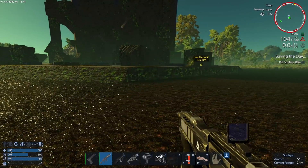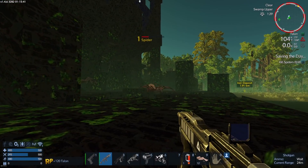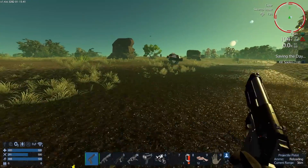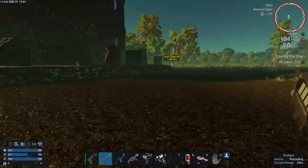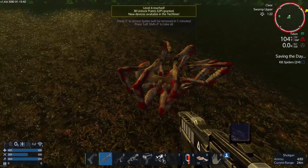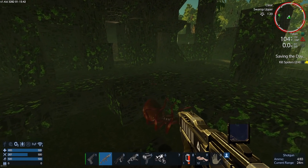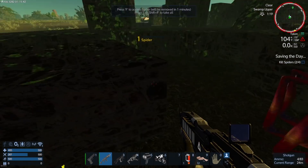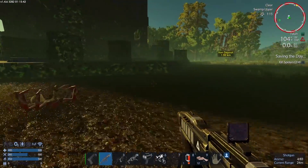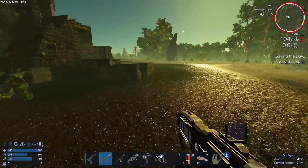Spiders are falling out of the freaking sky! The shotgun is probably — no, definitely — the best early game weapon, even better than the assault rifle. The only problem is it has no range, but you know. You can usually one-shot these spiders. If you press Shift+F you auto-loot, but it only works on enemies. Don't loot the spider nests though, because they'll give you meat you can cook into food.